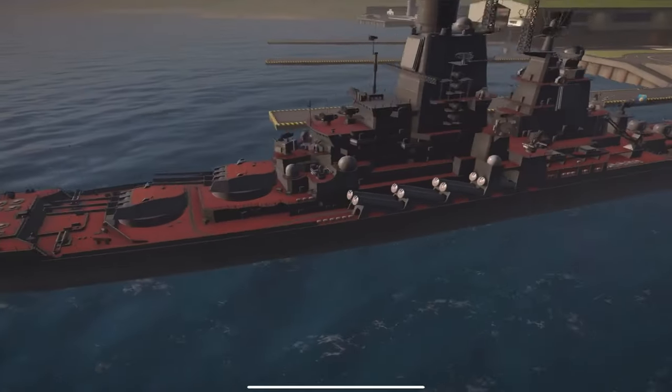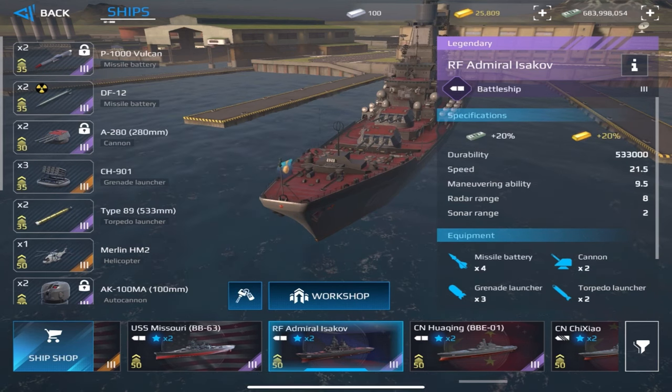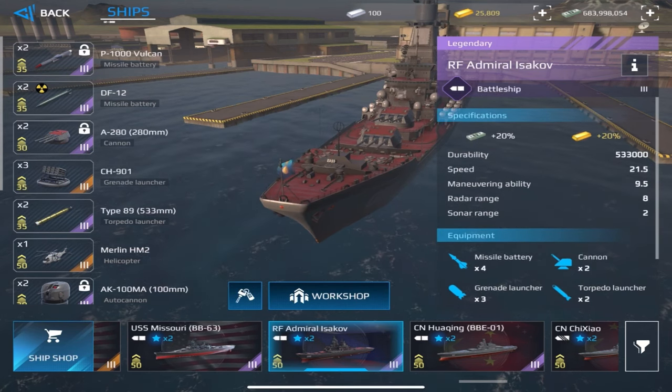Isikoff is an all-rounder battleship with more firepower than you think. It has four missiles, two cannons, three grenade launchers, two torpedoes, and nine air defense systems.